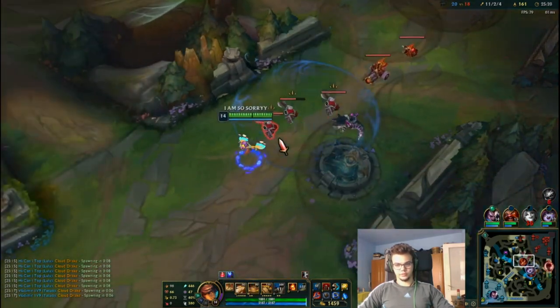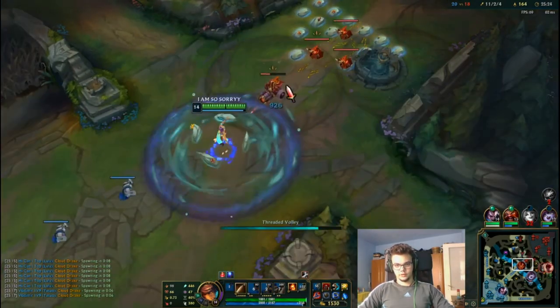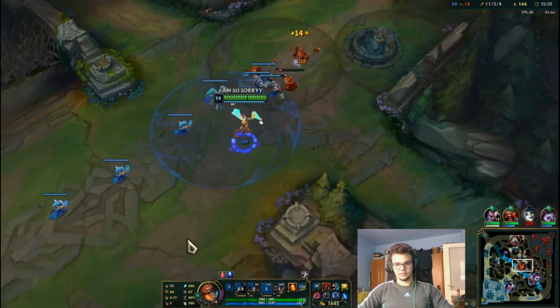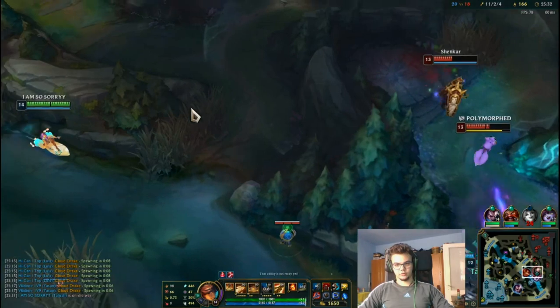We have to get the Drake — this is what we do next, just push this very fast. Keep the level advantage onto Kassadin, because normally he should have destroyed me — but then again, I'm not really normal.